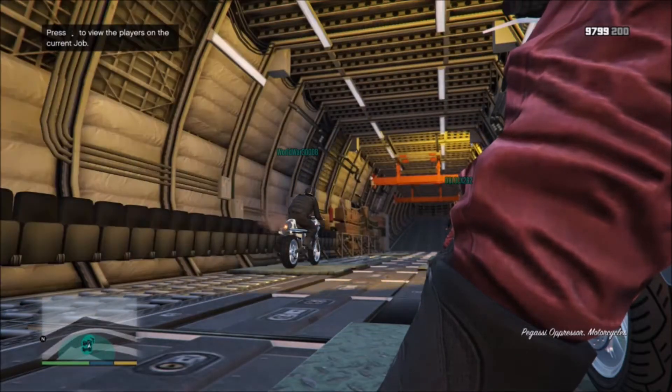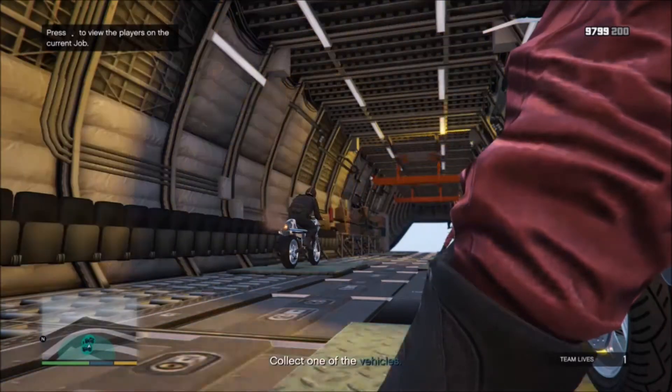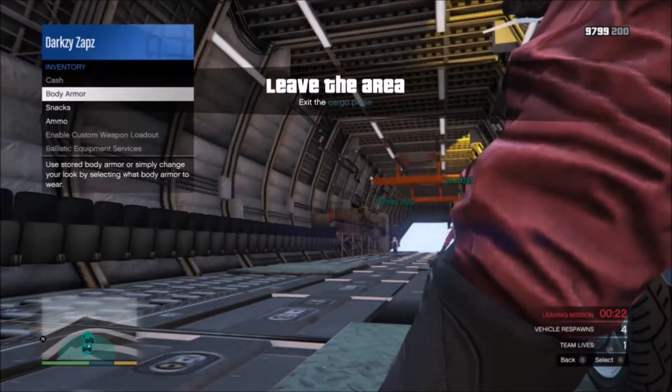When the mission has started, make sure you are the person with the red pants as you see on screen here. If you are, then go ahead and proceed with the glitch.